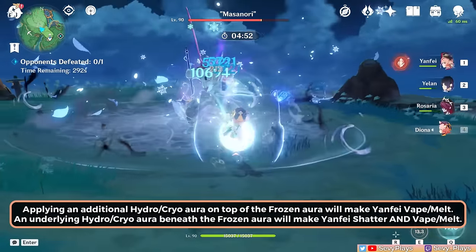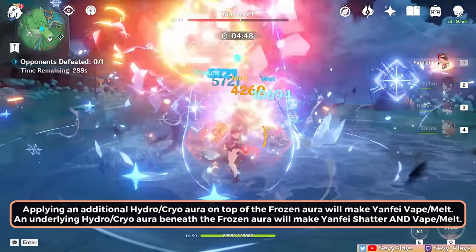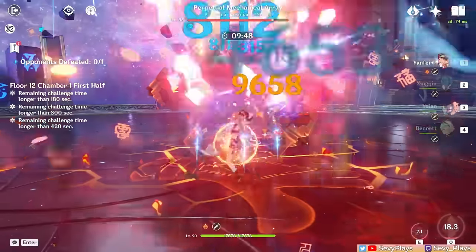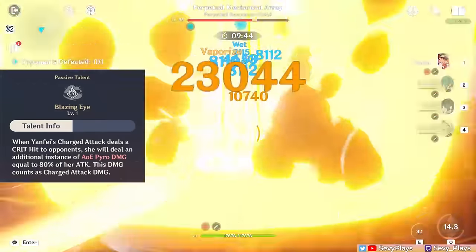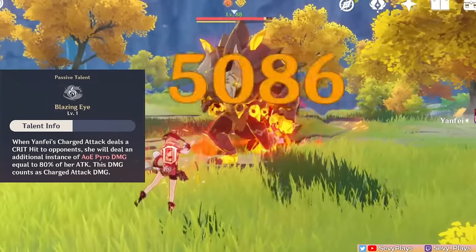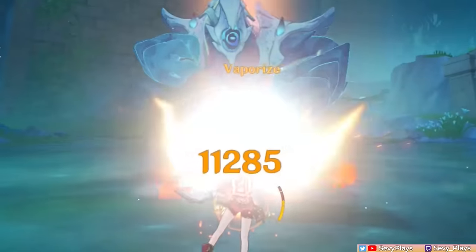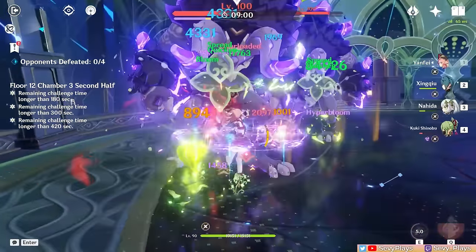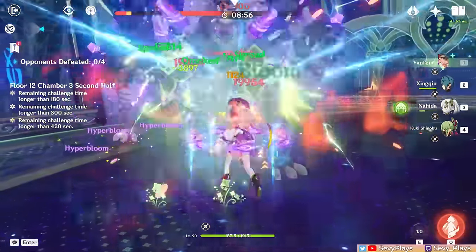There are some cases that can make Yanfei melt or vape without shattering, or melt or vape and shatter, but those are difficult to consistently set up and usually are unsustainable. After unlocking Yanfei's Ascension 4 passive, this makes her deal an additional instance of Pyro damage whenever her charged attack deals a crit hit. This attack also has no ICD, so it's possible to trigger consecutive reactions with it, but it also means she's applying Pyro even faster, which can be detrimental in teams where you want to better control her Pyro application.